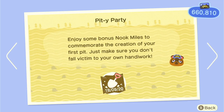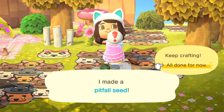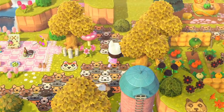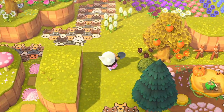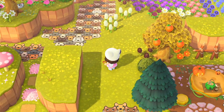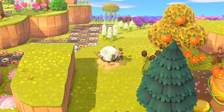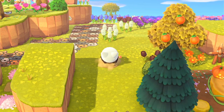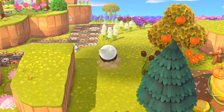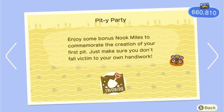Pity Party is basically crafting a pitfall seed and using it. You just bury it in the ground and when you walk into it it's like a sinkhole. You can also push your villagers into it which is pretty funny. Just spam the A button to get out and do a little backflip — that's all you have to do to complete this achievement.